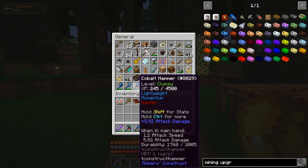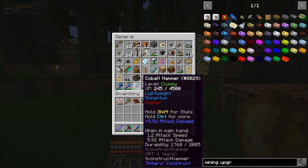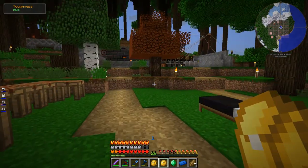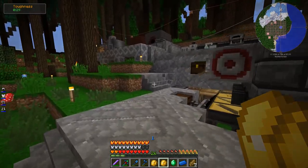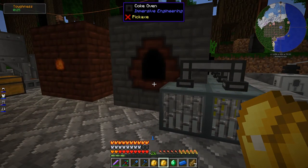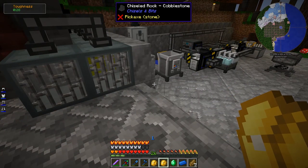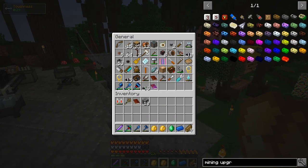I'm going to keep my special tools packed away for the most part because they're not something you want to generally use — in case you accidentally, you know, want to just pickaxe one block but you're using your hammer so it pickaxes a 3x3 and destroys a bunch of machines. You don't want that. It's not something you want to use around your base; only for bulk mining.